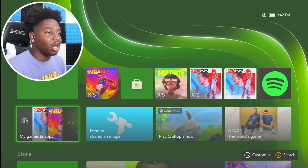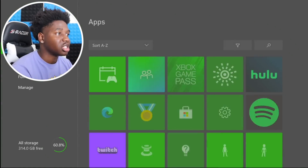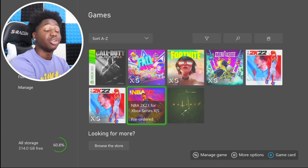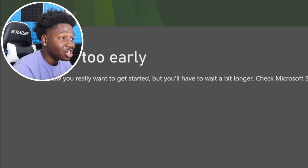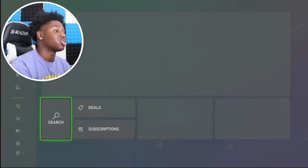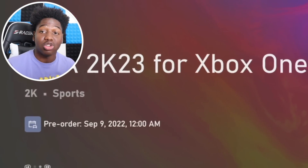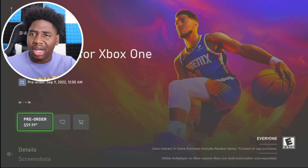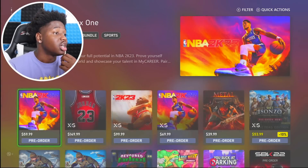I'm not gonna cut none of the video so you guys can understand that this is all in real time — no edits, no Photoshop, none of that. You guys see right here, NBA 2K23 Next Gen. It's pre-ordered, I gotta download it and I can play it as soon as it comes out. But if I try to play it right now it's gonna say hell nah. You can see if I go to the store right here, the game's coming soon — they tell me this doesn't come out until September 9th 2022 at 12 AM. That's a problem. You probably clicked on this video because people are already playing the game. I got you — we gonna time travel a little bit.